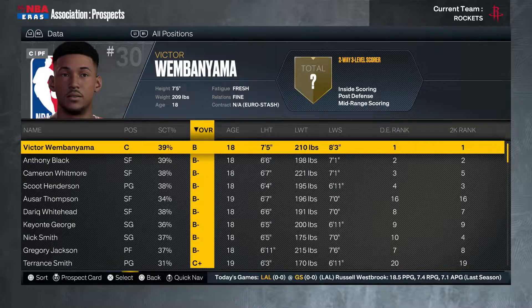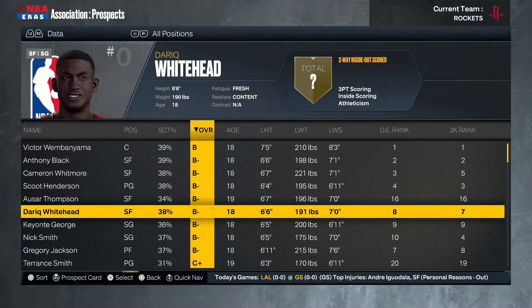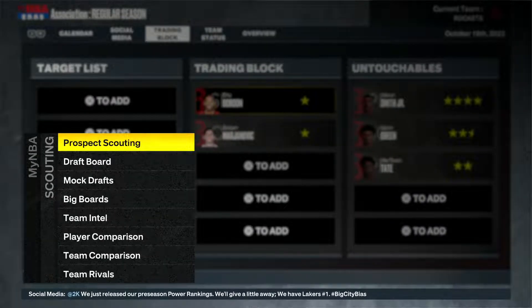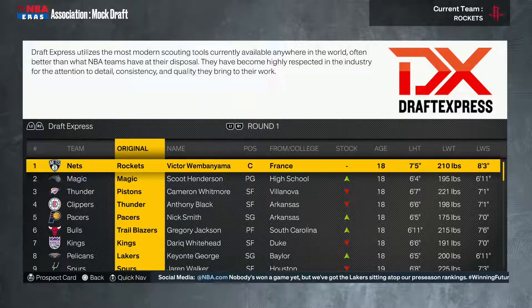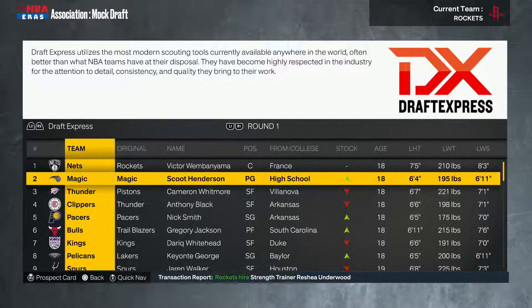Looking at draft prospects: we're using a realistic draft class for this first season. We'll be looking at where Victor Wembanyama goes, along with Scoot Henderson, Anthony Black, Cameron Whitmore, Derek Whitehead, and Keontae George. Looking at the mock draft, the number one overall pick is currently projected to the Houston Rockets — unfortunately we do not own the rights to that pick, so the Nets would win the Wembanyama sweepstakes.